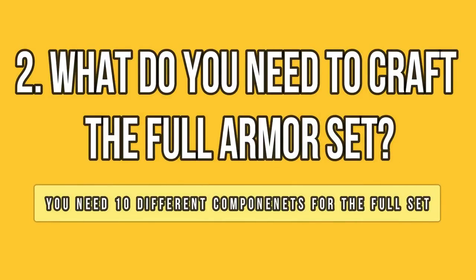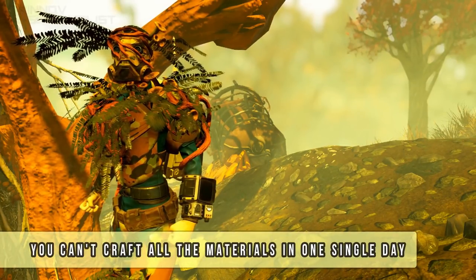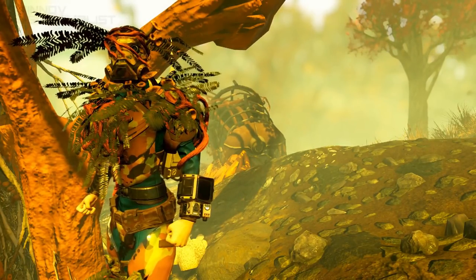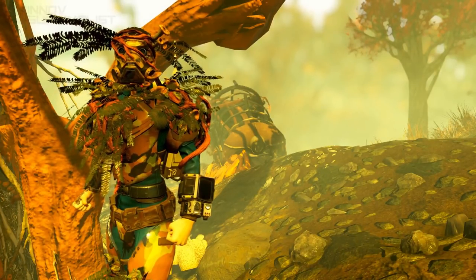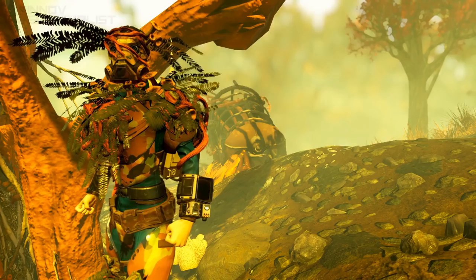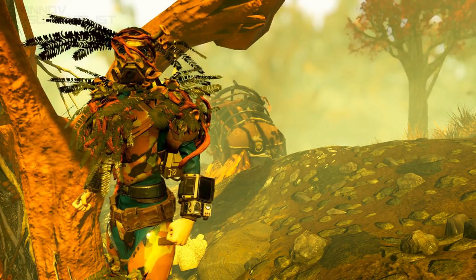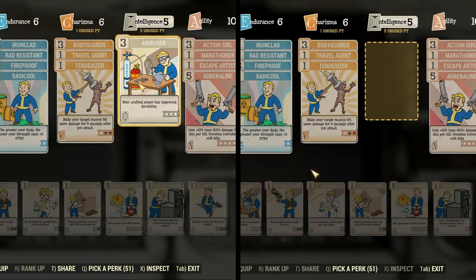Let's say you've got all the plans already or you're about to be done with it. You can start farming the materials you will need to craft the full set. The thorn set is equivalent to the forest scout armor by default — it looks like it and the stats are also the same. You need 10 different materials to craft all the pieces including 50 Vault 94 steel and legendary modules. If you wish to craft a full set at once, I highly advise you to start farming beforehand since you need a few days to gather everything you need.